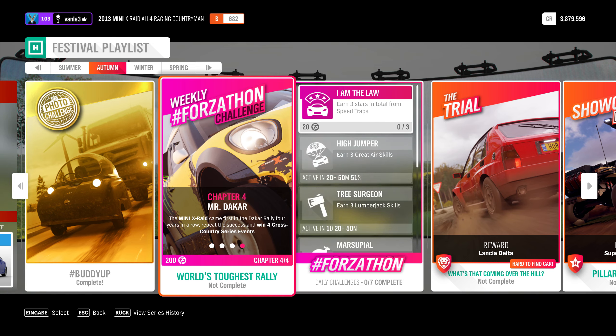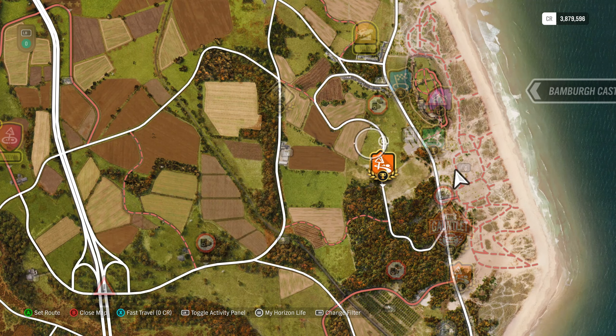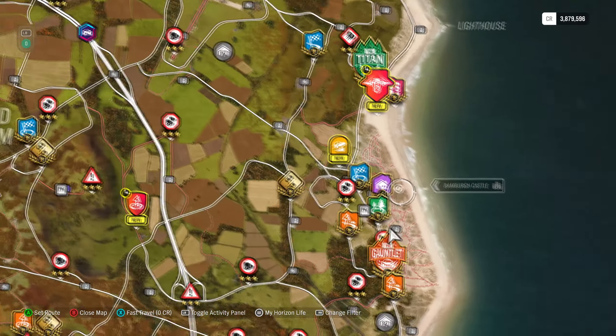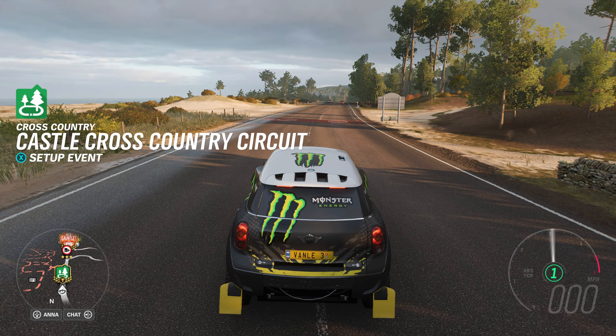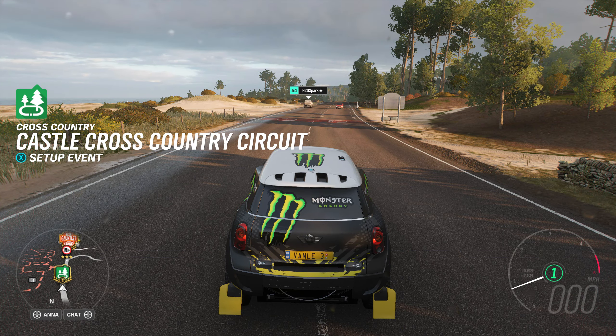Now we have chapter four, Mr. Dakar: the Mini X-Raid came first in the Dakar Rally four years in a row — repeat the success and win four cross country series events. Cross country is the green category on the map and you just need to win four of them. That shouldn't be too difficult, and I'll show the last race of the series.